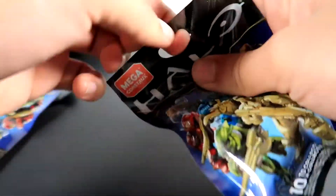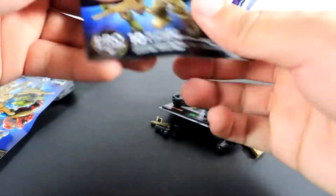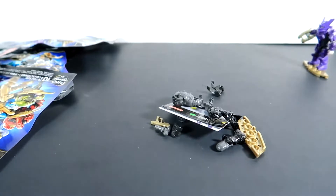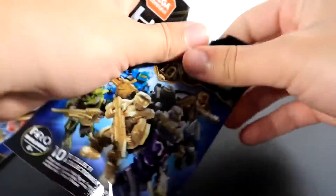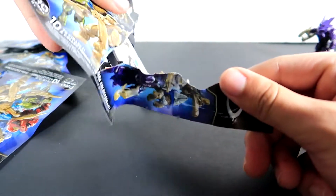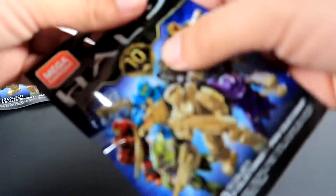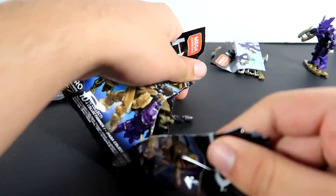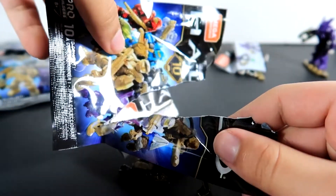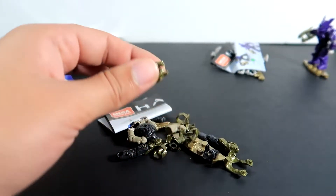On to the next one — oh, that one slid out easily. What do we have here? I think this is the Recon. And this one — oh, it's the Arctic thing. Oh, this is the Elite! Alright, nice. So far so good. And there's a little helmet in there too.